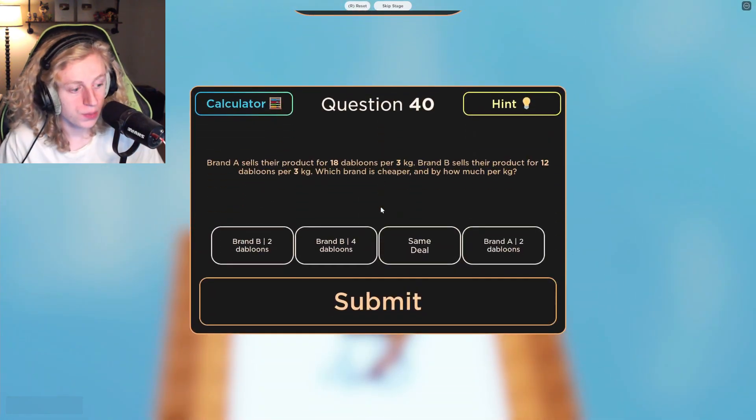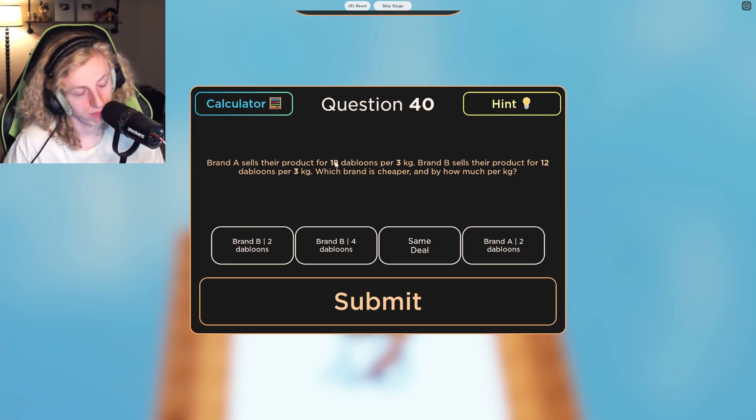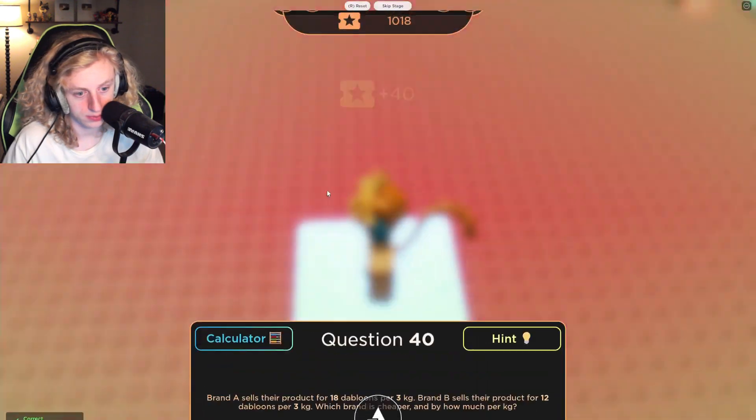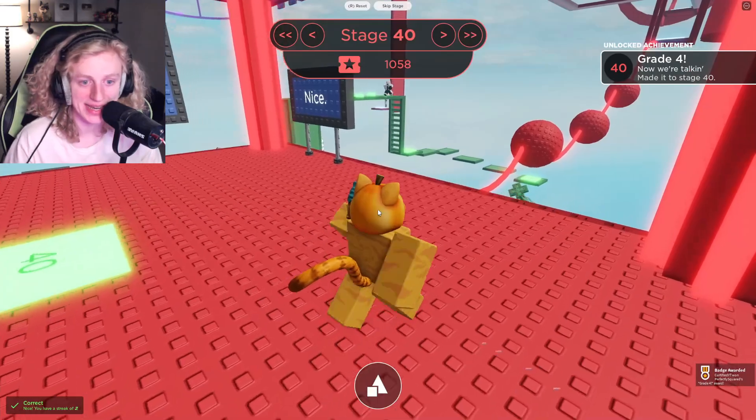Brand A sells their product for 18 doubloons per three kilograms. Brand B sells their product for 12 doubloons per three kilograms. Which brand is cheaper and by how much? So that's six and that's four, so Brand B by two doubloons. Yeah!